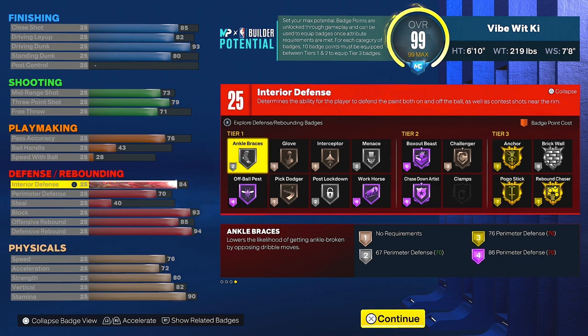You get Box Out Beast on Hall of Fame, Gold Anchor, Gold Pogo Stick, Gold Rebound Chaser, Brick Wall on silver, Chase Down Artist on Hall of Fame, Workhorse on Hall of Fame, and Post Lockdown on silver. I like that badge — a lot of people don't rock with it but I do. So you have all the good defensive badges on this build.